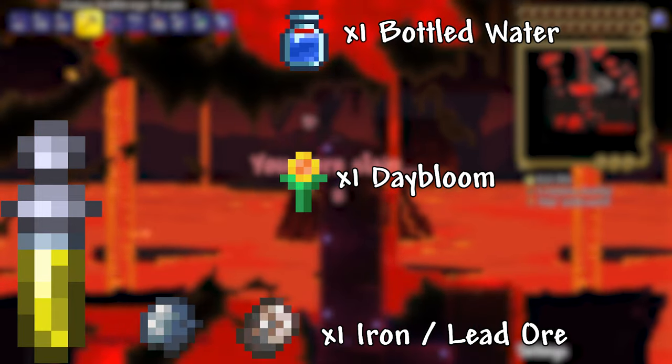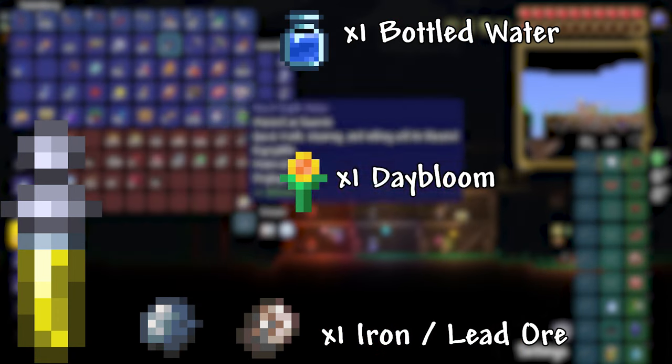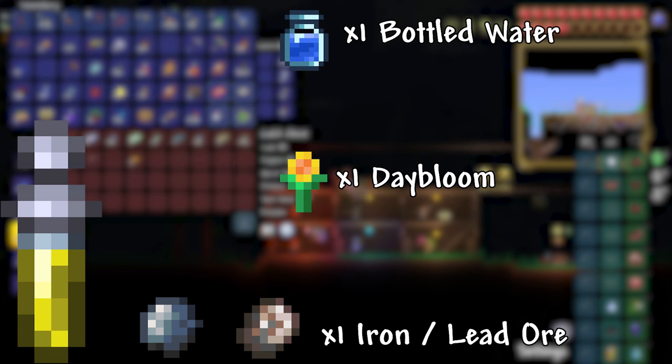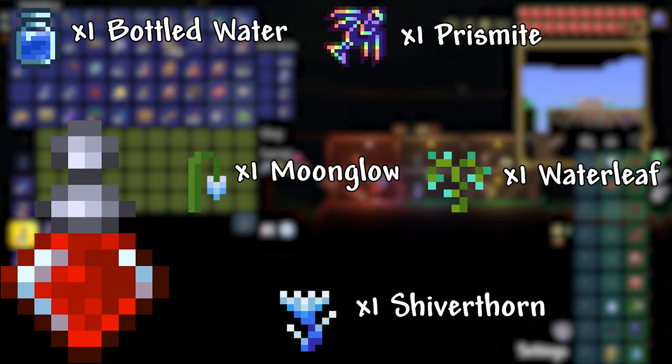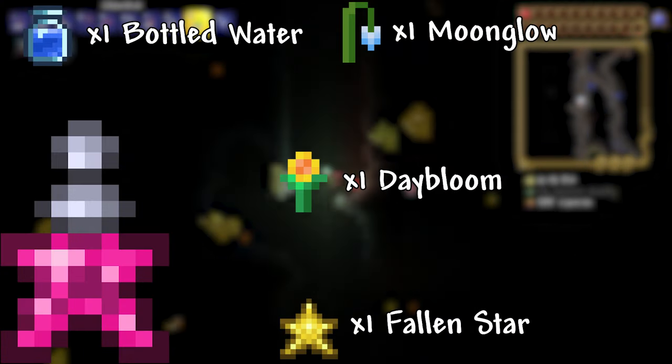Iron Skin Potion: 1 Bottled Water, 1 Daybloom, 1 Iron or Lead Ore. This potion increases your defense by 8 and reduces the damage taken by 4, 6, or 8 depending on your world's difficulty. Life Force Potion: 1 Bottled Water, 1 Prismite, 1 Moonglow, 1 Shiverthorn, 1 Waterleaf. This potion increases your health capacity by 20%.